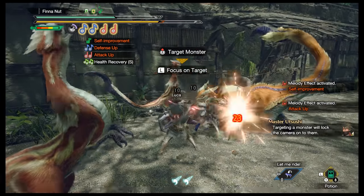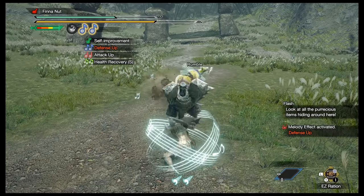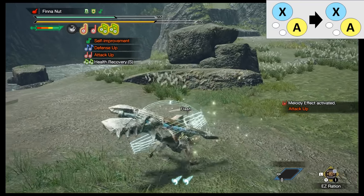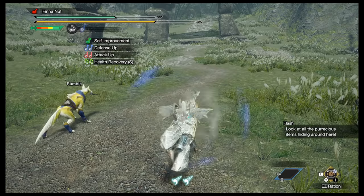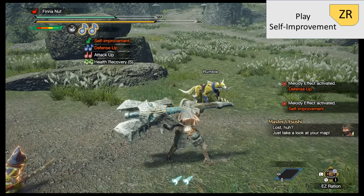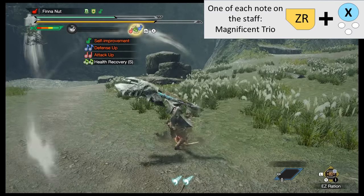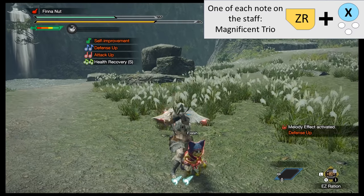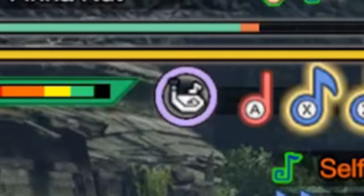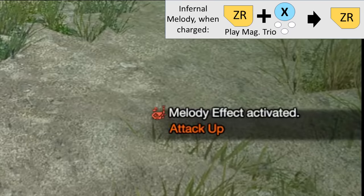Hunting Horn — basically, you use certain attacks to put notes on your scale, then play those songs to buff you and your teammates. Your available songs depend on what hunting horn you're using. X then X is one song, A then A is one song, X plus A then X plus A is one song — these songs activate as soon as they're on the staff. Press ZR to play self-improvement, which increases movement speed while your weapon is out and prevents it from bouncing off monsters. Or you can press one of each note to get all three notes on the staff, then press ZR plus X to play the Magnificent Trio, giving you all songs at once. You can play a special infernal melody by hitting the monster a bunch to fill up your meter, then pressing ZR toward the end of your Magnificent Trio or at the end of the Silkbind move slide beat.